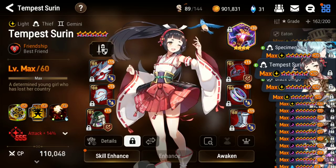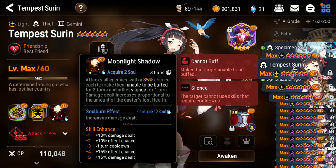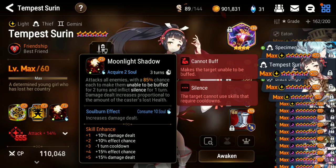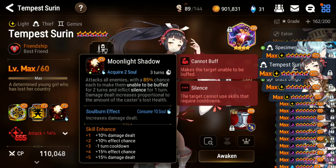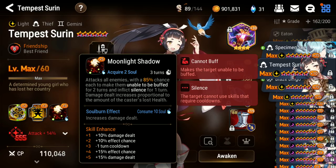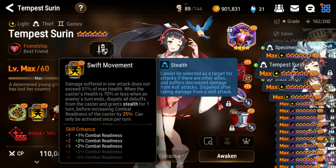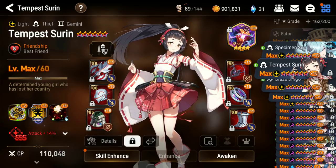So we use Mullagora on her. Now let's go over the skills that actually changed. Her S3, instead of just doing unbuffable, actually silences as well. Silence is one of the strongest debuffs in the game since it can disable a team completely — most cleansers will not cleanse if they're silenced. So this will kind of keep the unbuffable on the enemy team when you land it.